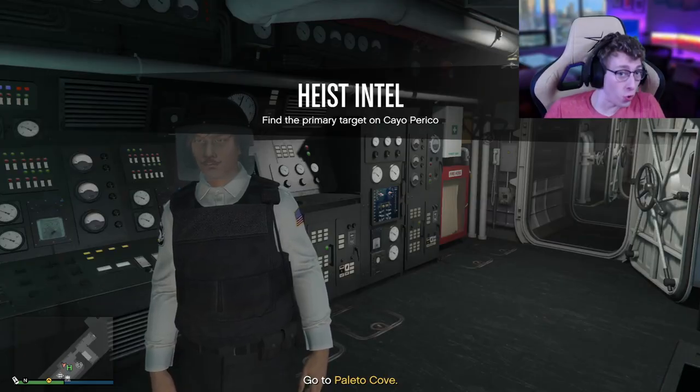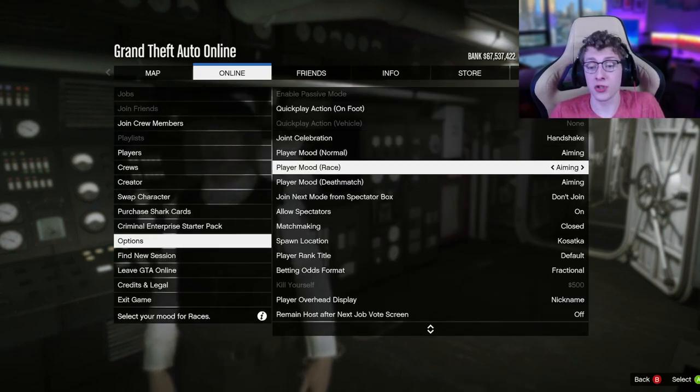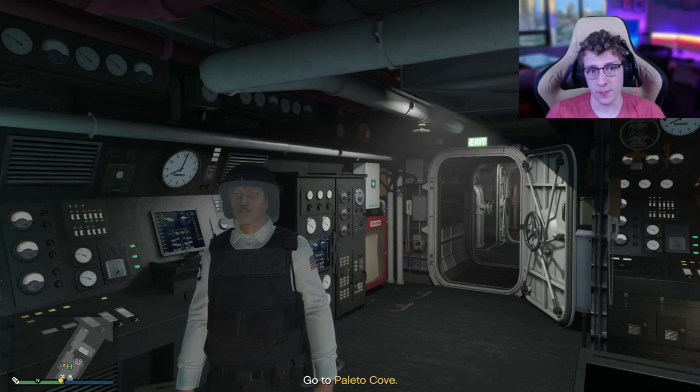Finally, before we actually perform the job warp, go to online, go to options, and go over to matchmaking. Make sure it is set to closed and not open. This way, when you go into a job, it's not going to ask you if you want to host it or search for a lobby. So now that we've completed all these steps, we're ready to do the job warping.